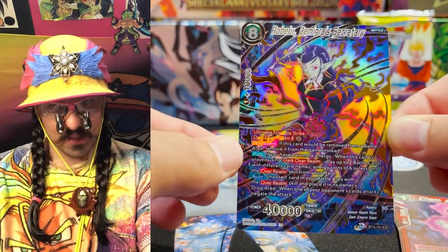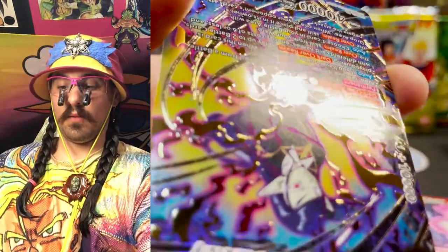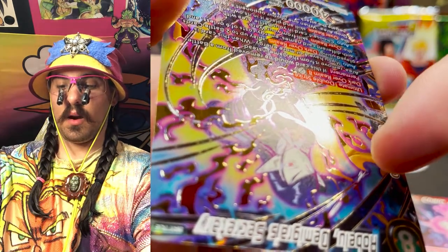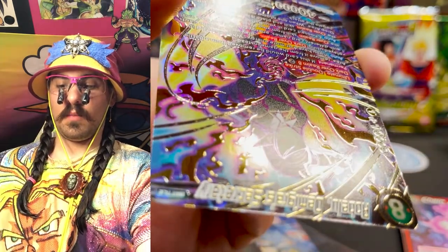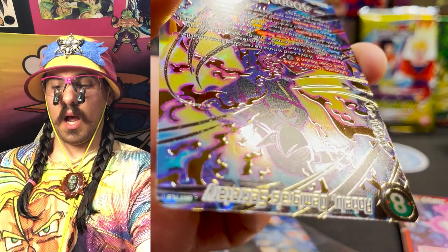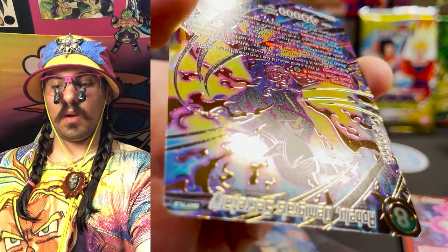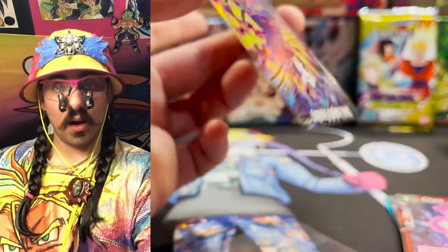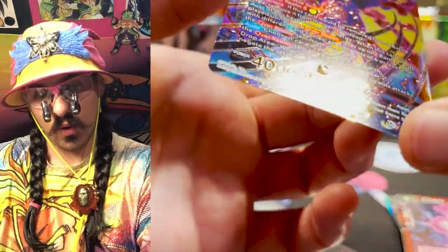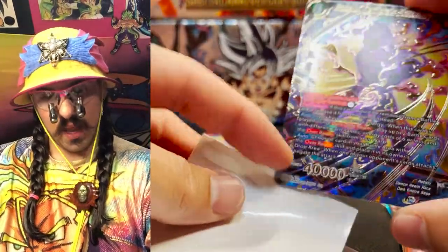Over in the home decks this secret rare really gets in there, but there's a very small ding in the foiling which you can see with my loupe. That small ding is going to knock the grade, so it's not going to be a black label — I would not send this into BGS. I would send this into PSA when it reopens if I wanted to get a 10. It's very important to inspect your cards carefully when you pull them.